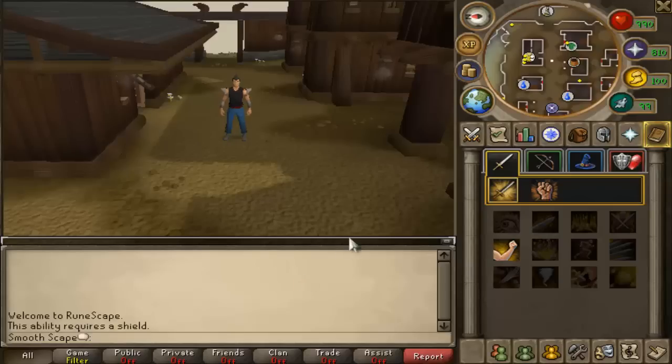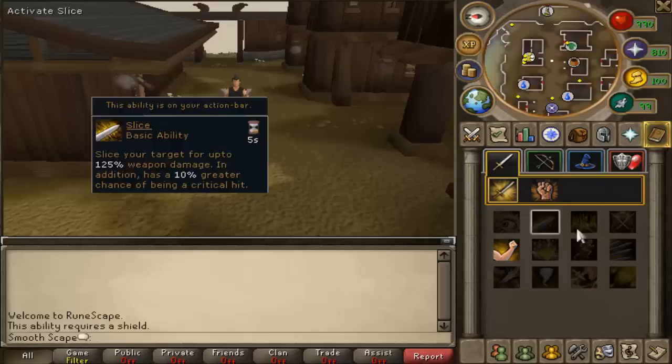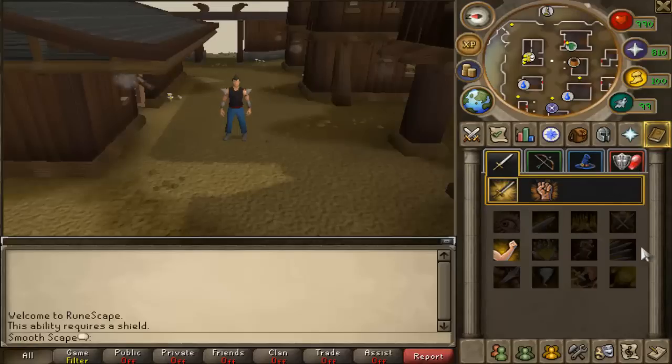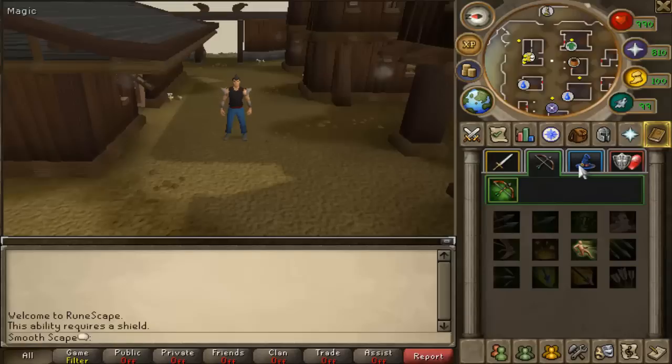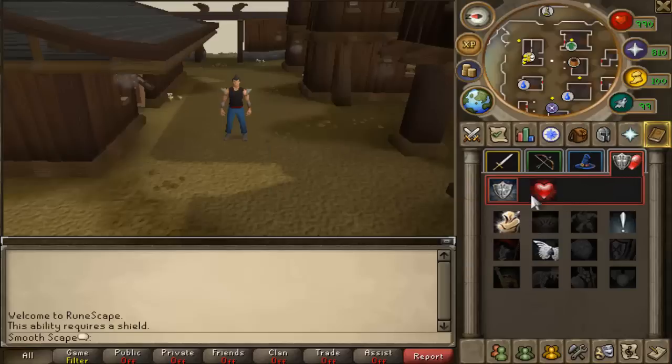So I'm here in the beta and as you can see I just opened up my ability tab and they changed the interface and it actually looks pretty good. Before it was a little cluttered and you'd have to scroll down a really really big distance to get to the next ability. But this is actually a surprisingly good update by Jagex. And as you can see it's definitely a lot more organized and a lot more easy to use.